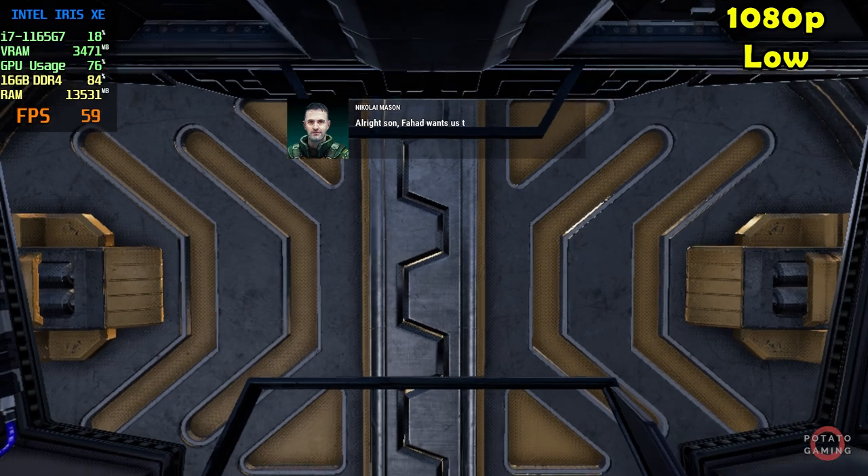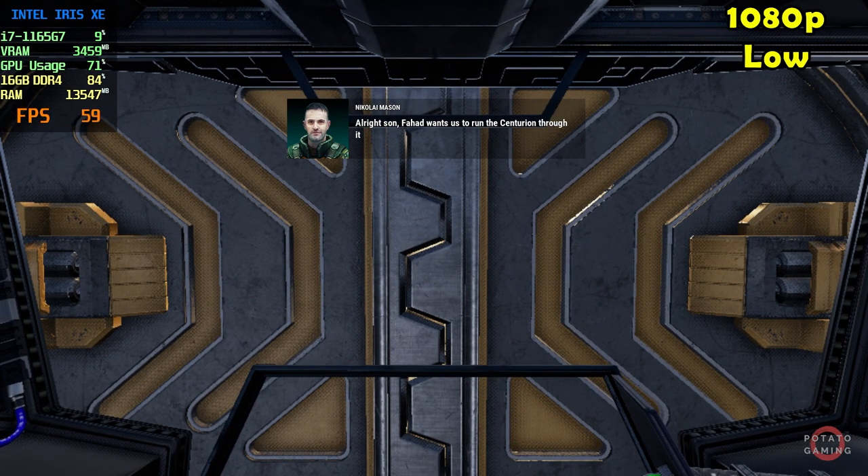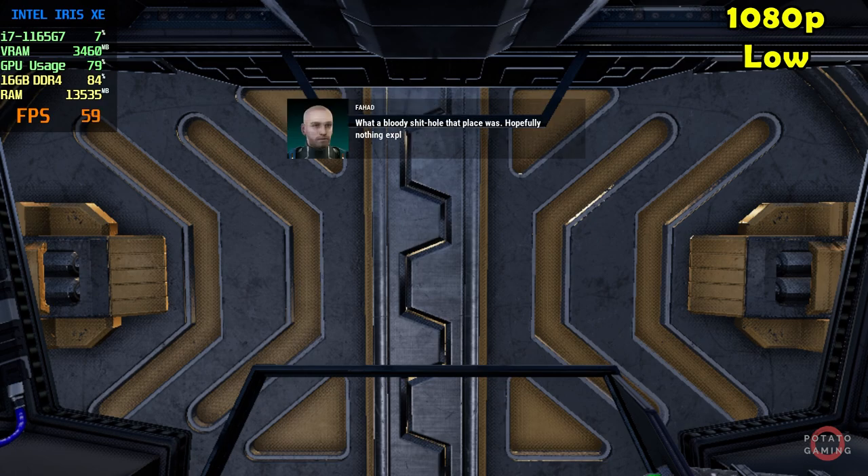All right, son. Fahad wants us to run the Centurion through its paces to see how it does. He spent months getting it operational again after we recovered it from that ruined factory on Raman 2. What a bloody shit hole that place was. Hopefully nothing explodes during the test, mate. I'm pretty confident you won't need to eject. No promises, though, eh?